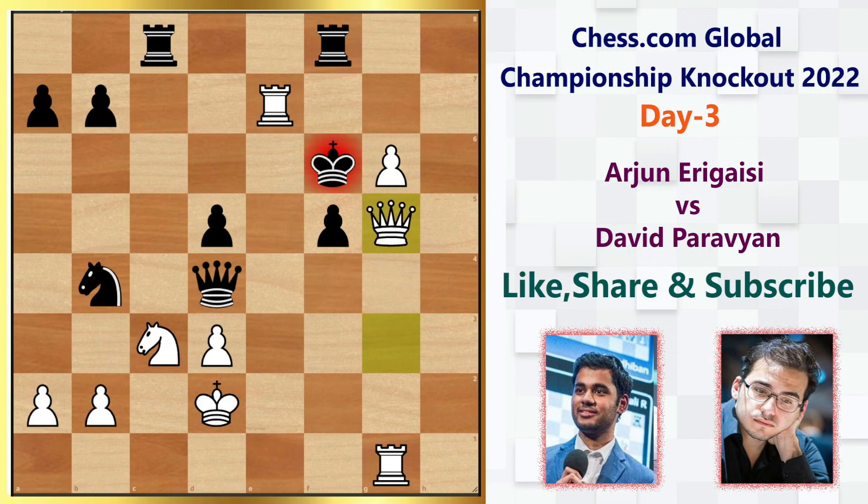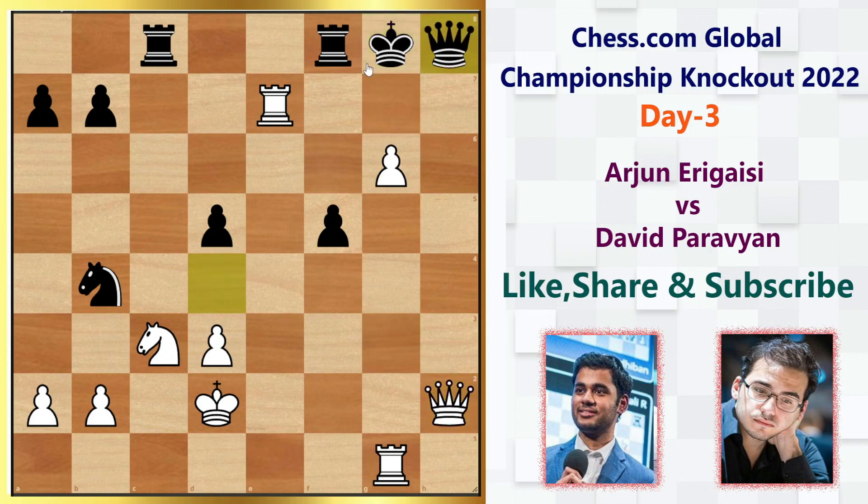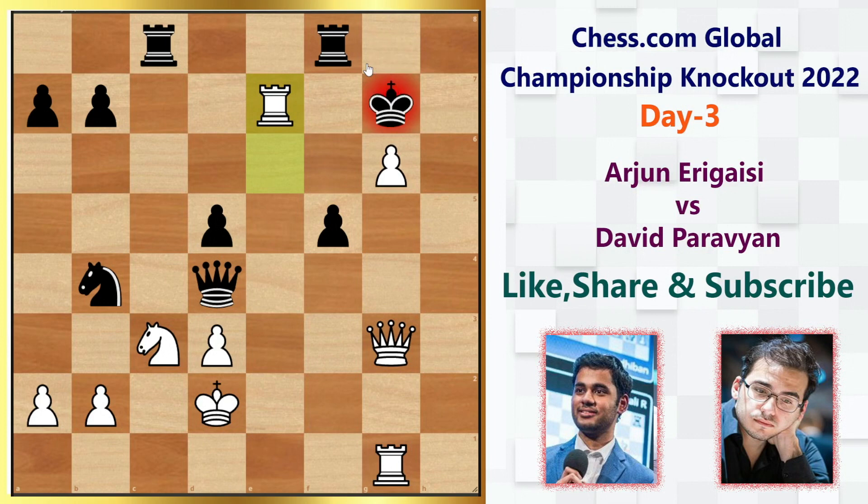Black has many choices like rook f7, king h8, but in the game he played king to f6, which allows Arjun to checkmate with queen g5 check — it's mate. Going back, other moves like king g8 lead to queen h2 threatening mate, then queen h8 stopping mate, but after captures we get a beautiful fork. If Black plays the rook, we capture with a discovery, then king f8, rook d7, and mate is inevitable. In the game he blundered mate in one with king f6 — a great finish by Arjun.